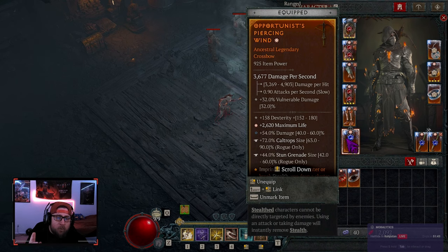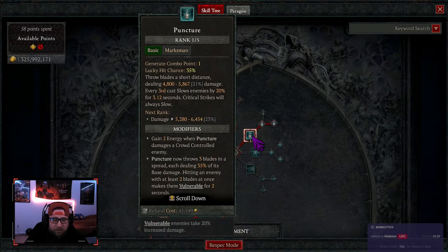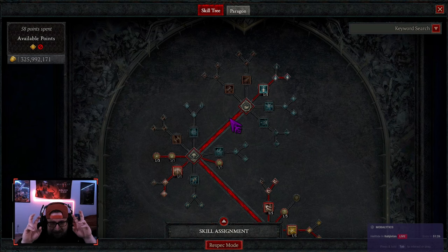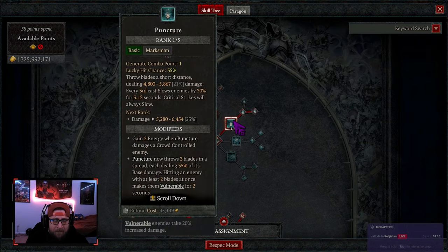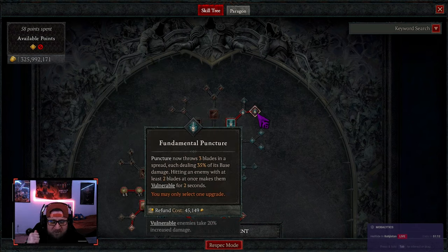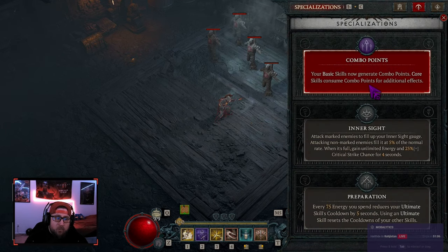Everything is going to be proccing through Opportunist, but before we get there let's check out the skills. We're starting off with Puncture — Puncture is going to be our main primary skill that we're attacking the most with. We're not actually using a core skill to do our damage. We are maxing out Flurry and using it to apply Shadow Imbuement and do some extra damage, but grenades are our real damage. We take Puncture all the way up to Fundamental Puncture to make enemies vulnerable, and our skill resource is Combo Points to scale our grenades.